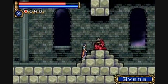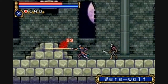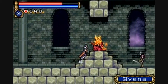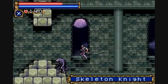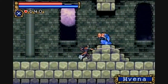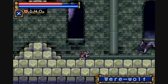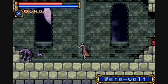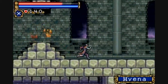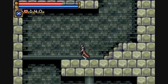Werehyenas. They move fast, but they are quite simple to defeat if you know when to duck. They'll miss you every time if you duck right next to them — like that. So it's not that hard, unless you know what you're doing.